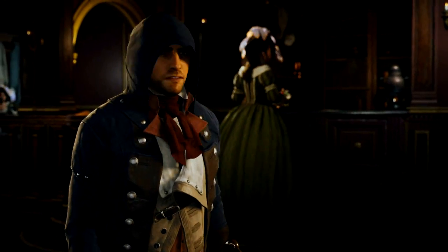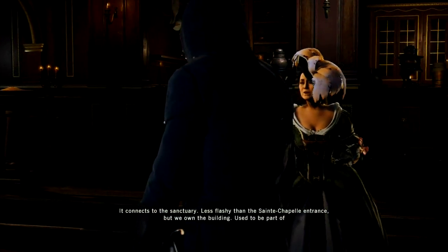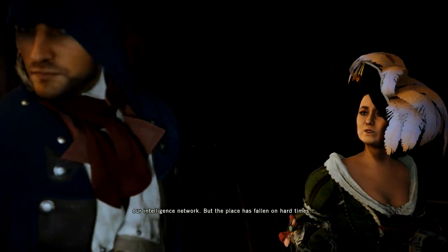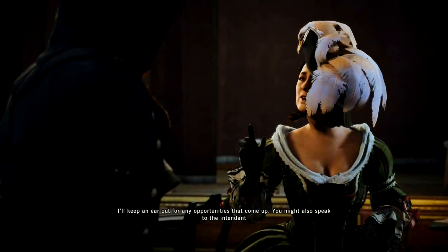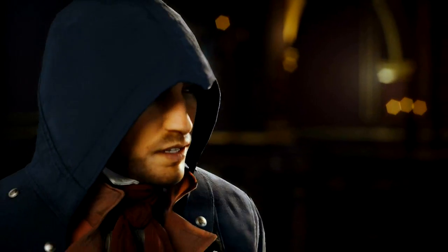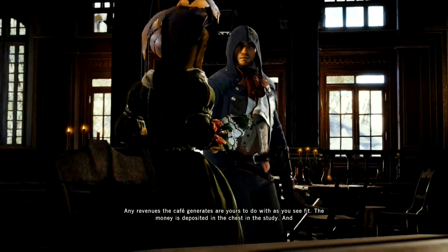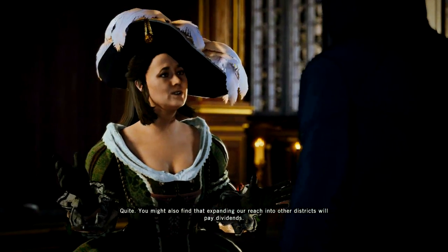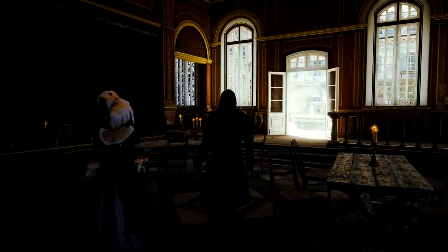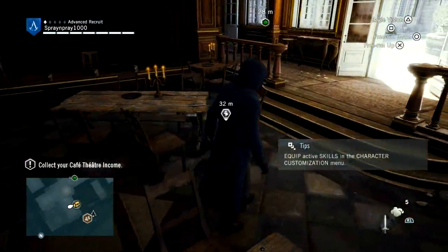I guess this is like my base, and I'm gonna upgrade it. The NPC explains: it connects to the sanctuary — less flashy than the Saint-Chapelle entrance, but we own the building. Used to be part of our intelligence network, but the place has fallen on hard times. Any revenues the café generates are yours to do with as you see fit — the money is deposited in the chest in the study, and the more improvements you make, the more revenue.